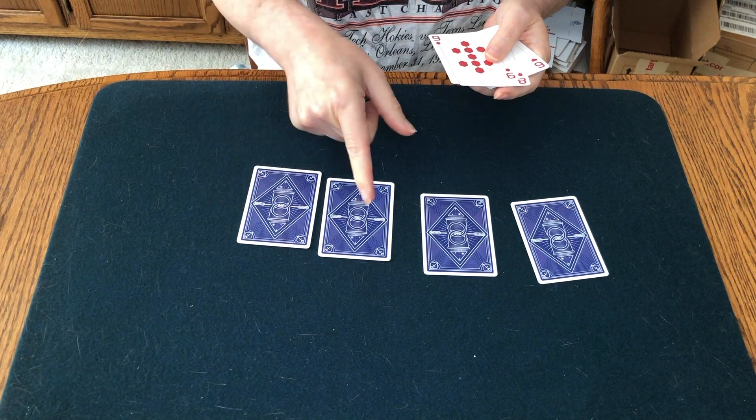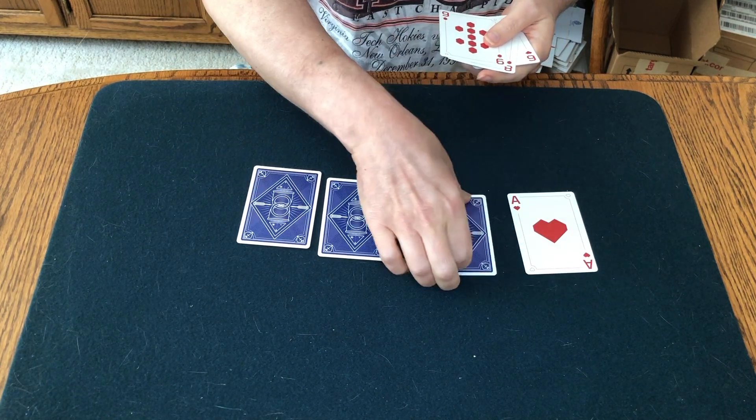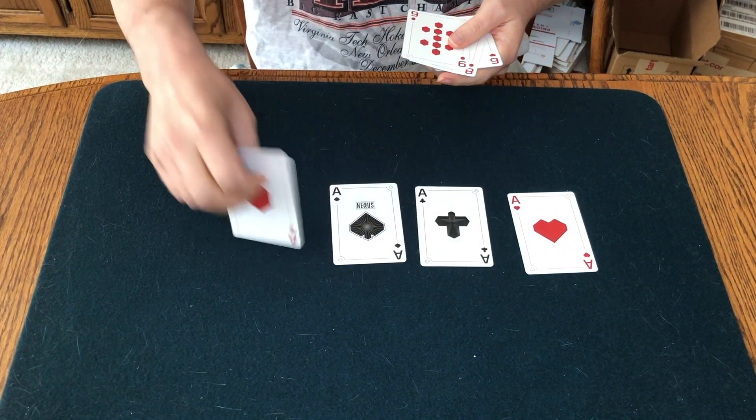So if I have the red spot cards in my hand, what's on the table? The black spot cards — you would think so. Four aces.